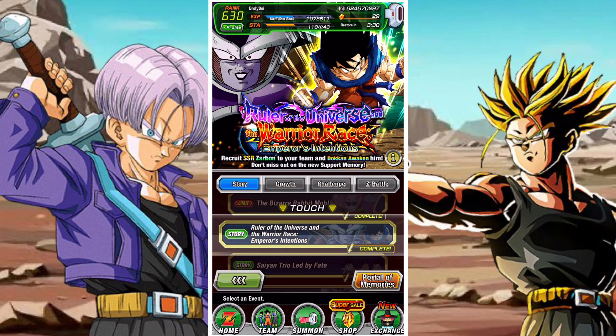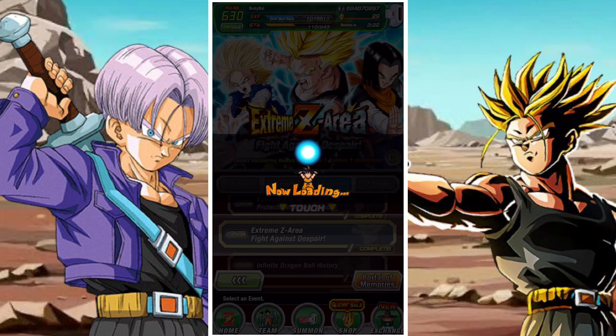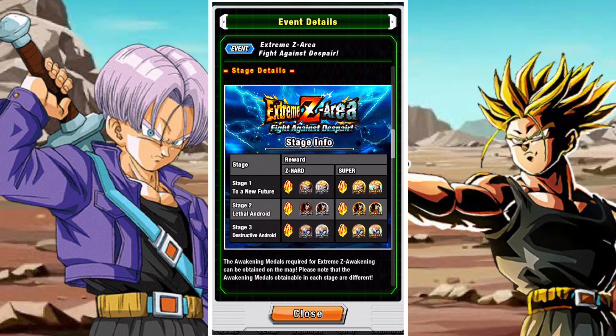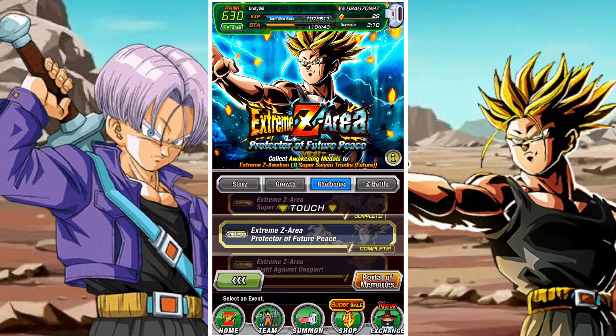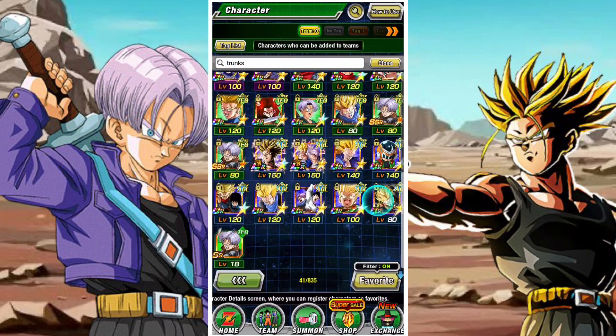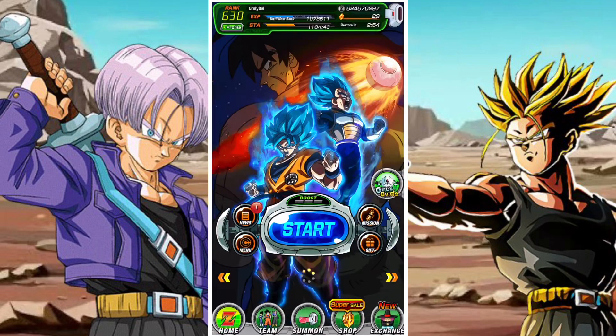In terms of events, you want to start with the Extreme Z areas. Start with the Fight Against Despair Extreme Z area — that's for Android 17 and 18 who drop from the same story event. They'll be used in this Extreme Z area for the Protector of Future Trunks. This is probably the biggest thing people need to focus on right now — he's a very powerful free-to-play unit that's good against multiple enemies, and I've done a review on him on this channel.